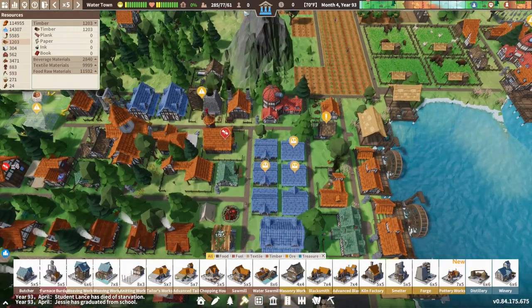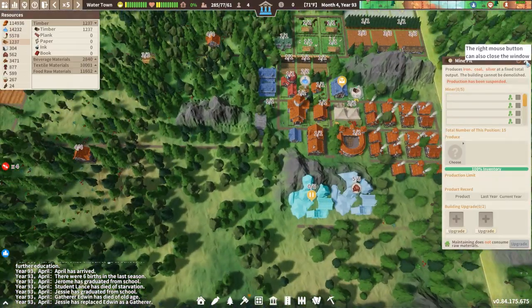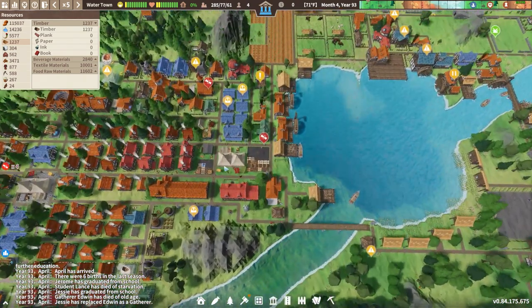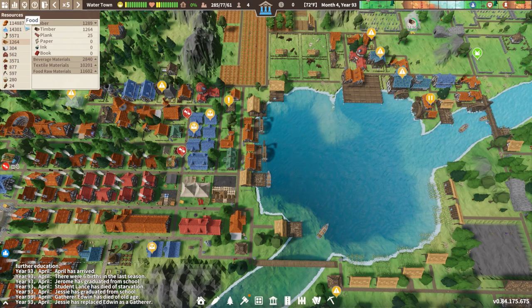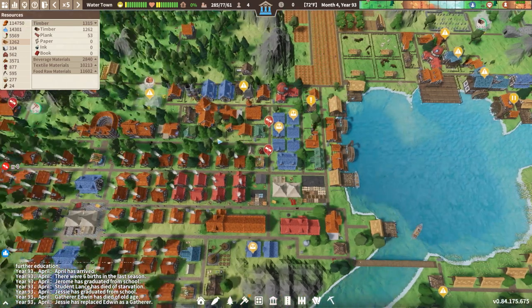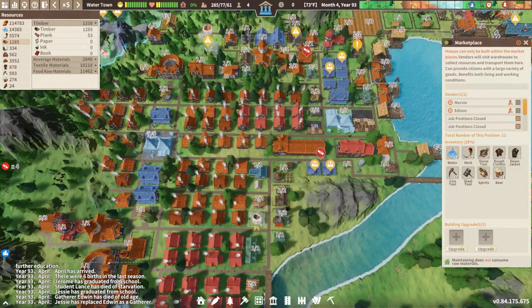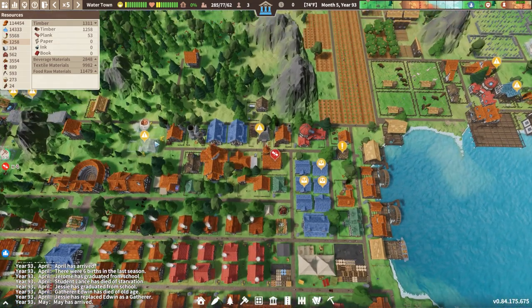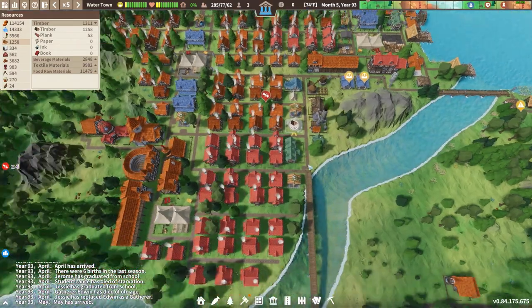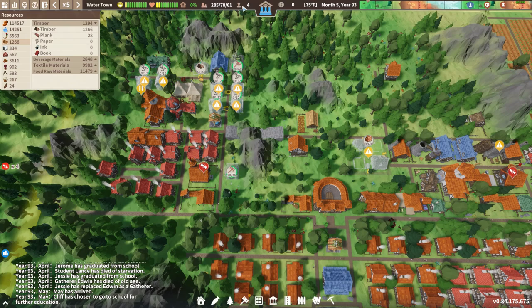It looks like I ran out of laborers. I wonder if that mine got flagged — yes it did, so let's turn that off and get our laborers back. Someone died from starvation, which must be a market issue. I've got two or three people in there — I probably want to up these, but I don't want to take any more laborers out. As these grocery stores get built, they're going to take at least one person each to operate, so we'll have to watch out for that.